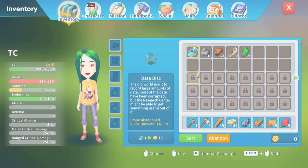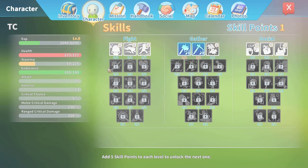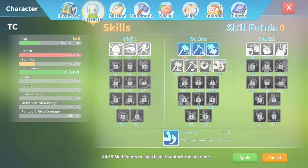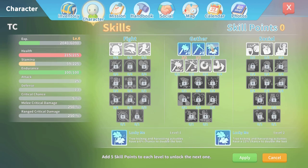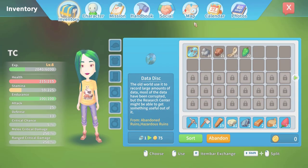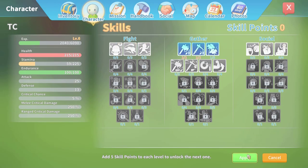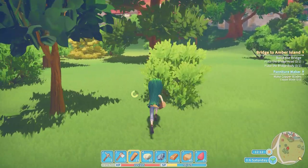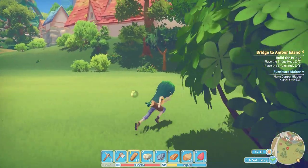Inventory, okay. Double loot for that. Maximum stamina increase 50%. Oh wait, we can't put any more in these — we don't have any skill points left. Wait, wait, wait — I do want to do that. Apply. Okay, there we go. Well, at least now if we kick anything it'll be a little bit more likely to give us what we need.